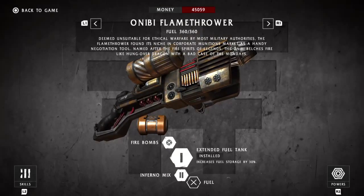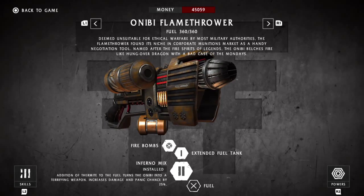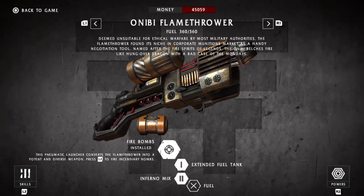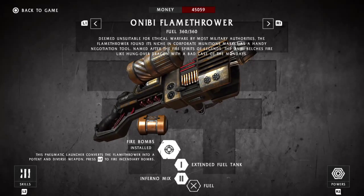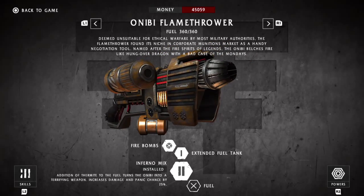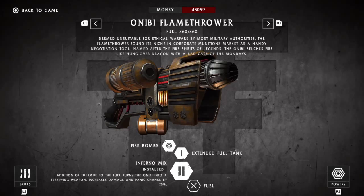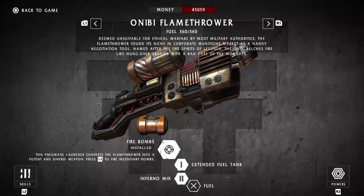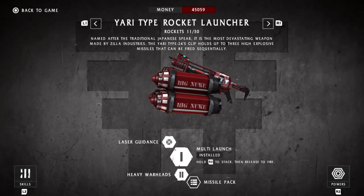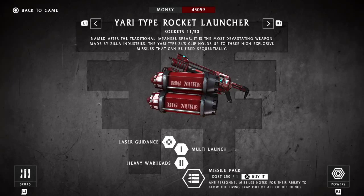I recommend getting the fire bombs. Get the inferno mix if you have the money — the flamethrower is good not so much for damage but for keeping enemies from attacking, since they'll sometimes panic. Fire bombs are a good AoE attack. For the rocket launcher, I recommend getting laser guidance, heavy warheads, and if you have money to spare, multi-launch. After that, save your money for rocket ammo for the final battle in chapter 16, as you'll be using it a lot.